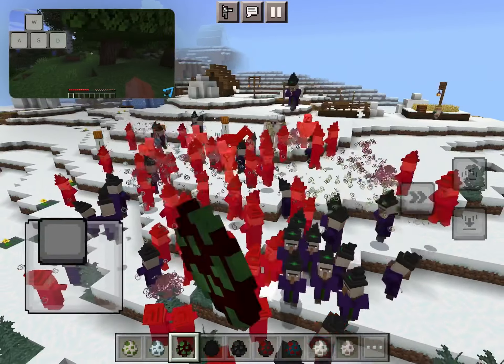The hearts above the hotbar indicate your health. If it drops to 0, you die and all your items in your inventory are dropped onto the ground. You then have 5 minutes to recover those items before they disappear.